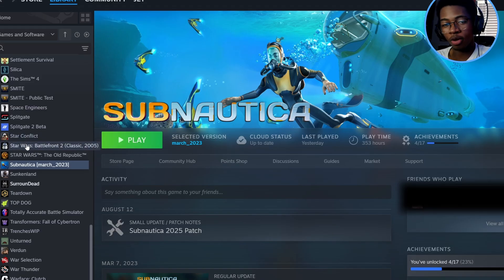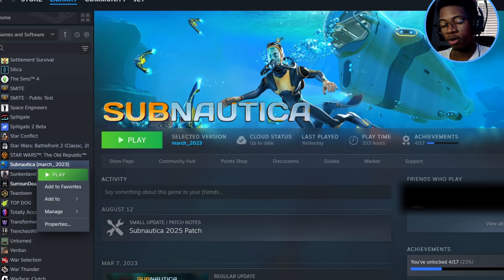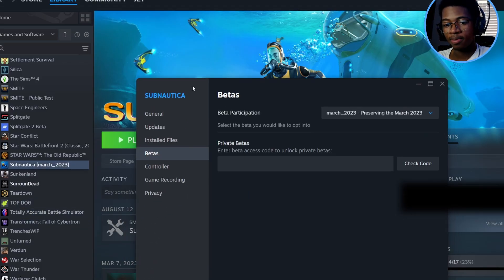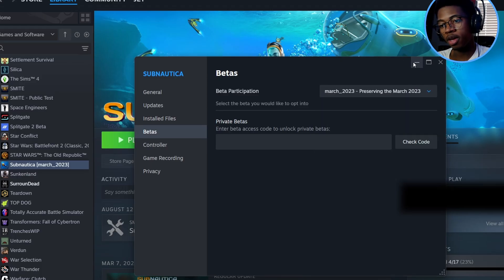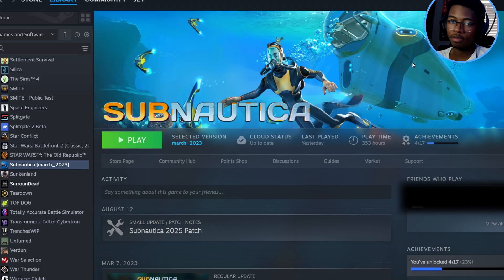That's really all you have to do to change your game version: right-click on Subnautica or go to the gear icon, click Properties, go to Betas, hit the drop-down menu, and then select March 2023. The game will update and your mods should work again. If they don't, try the troubleshooting steps I just detailed, and if you need additional help I can try my best in the comments — though I can't guarantee I can help because I'm not a tech whiz.